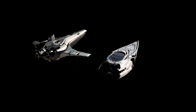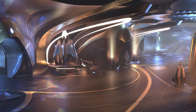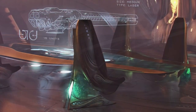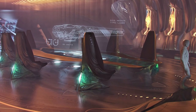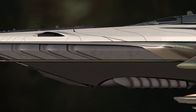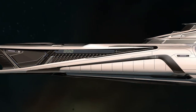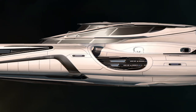They do cost a hell of a lot, and then there are the manufacturing and material costs. Just consider the material costs of the Banu Merchantman: floating crystals admitting light, held there by Xian technology, chairs seemingly made of jade-like rocks, and gold inlay everywhere. This thing is going to be expensive. I'm not sure if they'll bring the pledge price beyond the 890 Jump, because above one thousand dollars there are anti-money laundering laws that make things a bit more complicated — hence why you can't gift something you spent over a thousand dollars on. But I think it'll be close.